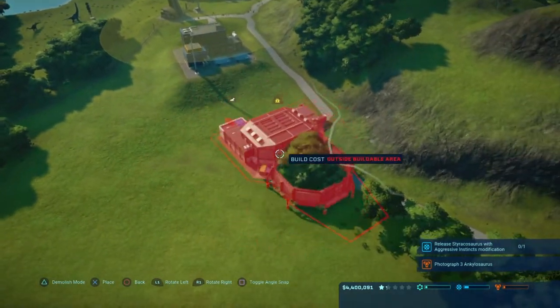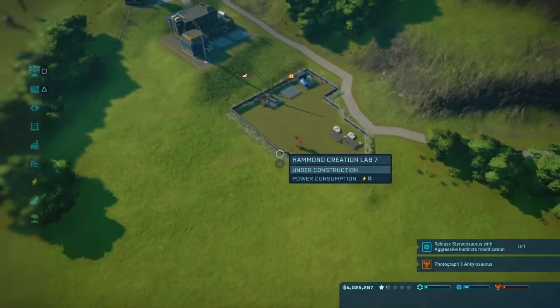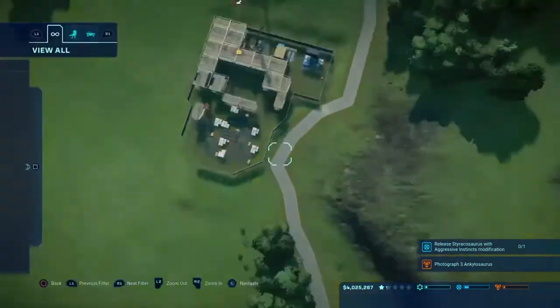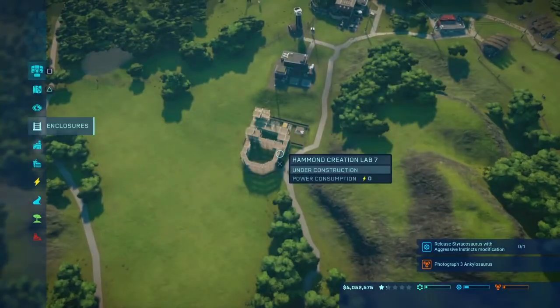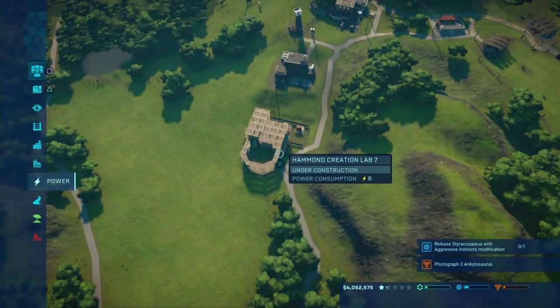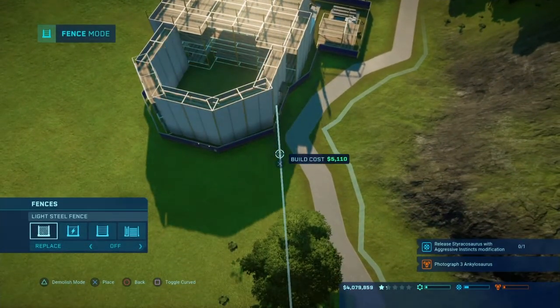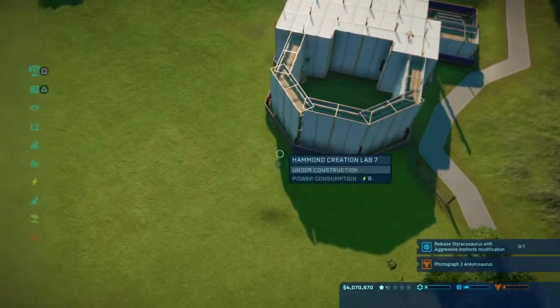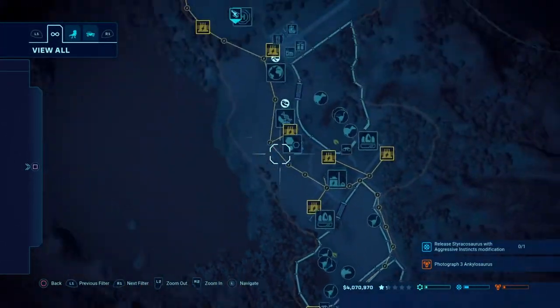Anyway, it looks like they're satisfied with pretty much everything. We're gonna go ahead and get started with the second enclosure. I need to go to enclosures because I need to get another Hammond Creation Lab. We're gonna go ahead and try to get... that's not actually that good because where is this fence gonna go? Oh that was a dumb mistake — oh my god we're gonna have to demolish it.